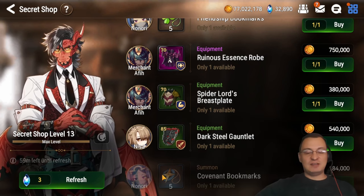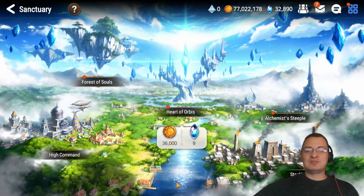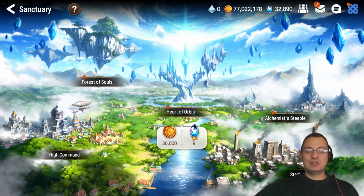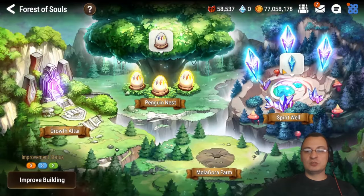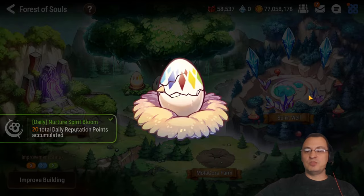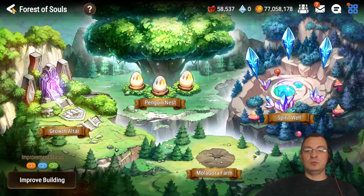Now I'm going to go into the Sanctuary. I do it in this order because if I don't go right away and I start playing the game, I'm going to forget. I always collect the Heart of Orbis no matter what the timer is, because if it gets maxed out, you're not generating resources. Then we're going to go into our Forest of Souls, click onto the spirit well, and also onto your penguins — that'll help you get your daily missions.